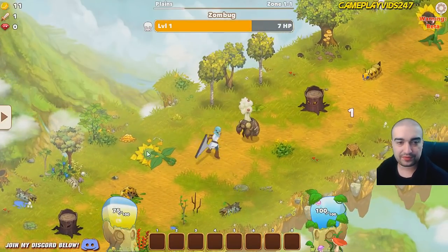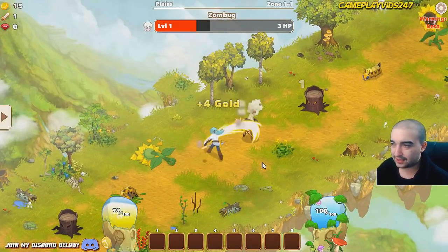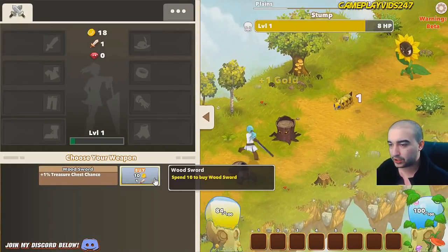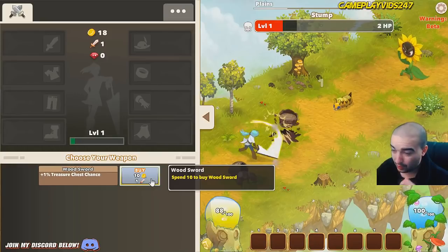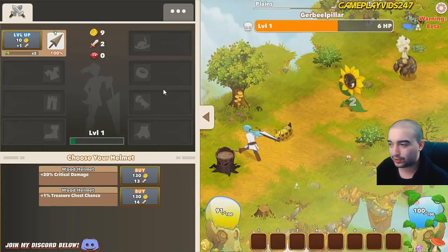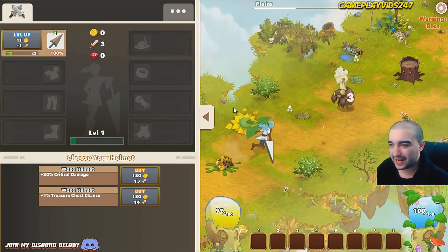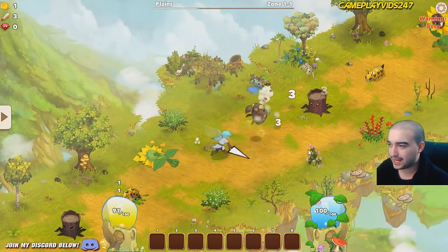Top left corner of the screen is actually where you're going to find your gold, attack damage, and the rubies. There's the first clickable we've just found — let's click on that. Done. Just got six gold. Here's the shop. Treasure chest percent by one there. Wood sword increase — so we have a wood sword now. That's added two attack. Cool.